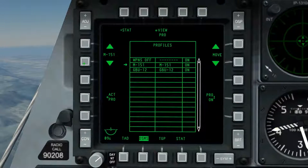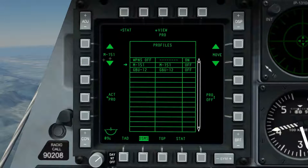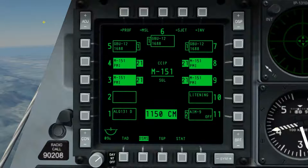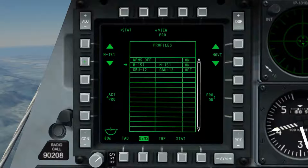With a weapons profile selected, we're able to see PRO ON on OSB9. If I select this option, it becomes PRO OFF, and we can see in the third column of profiles that OFF is displayed. Cycling through the list of available profiles, we see nothing coming up because I've disabled those profiles. As I enable the M151 profile, we can see that cycling through the list gives us access only to the M151 profile. This allows you to deactivate any profiles you're not using without deleting them.